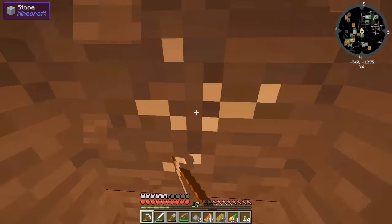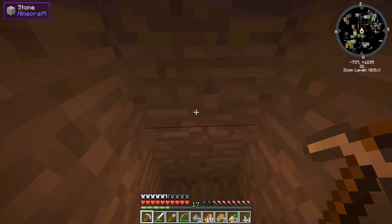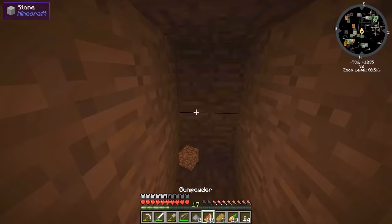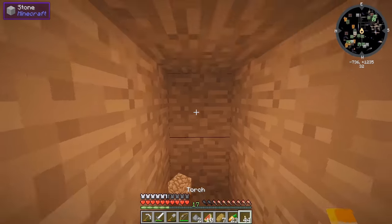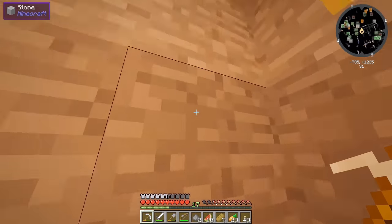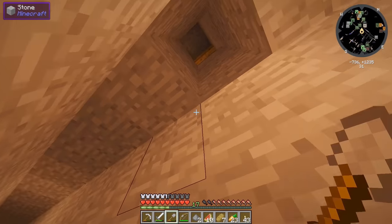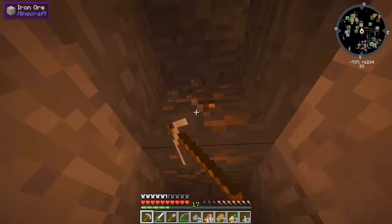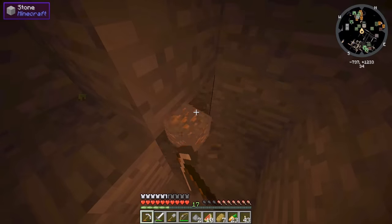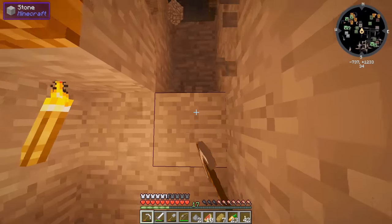We're getting really close to this abandoned mine. We might be one or two blocks above or below it. Let's place a torch and dig down a little bit — that's not it, it must be above us. There's dirt — yep, there it is! Let's make a staircase and grab this juicy iron on the way up. Look at this — pretty good! We did spend a fair amount of iron on armor, so this is definitely going to help.